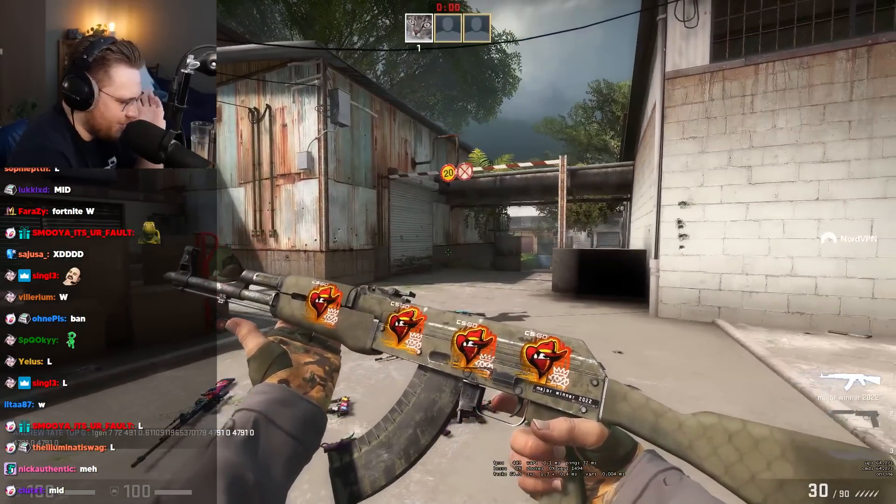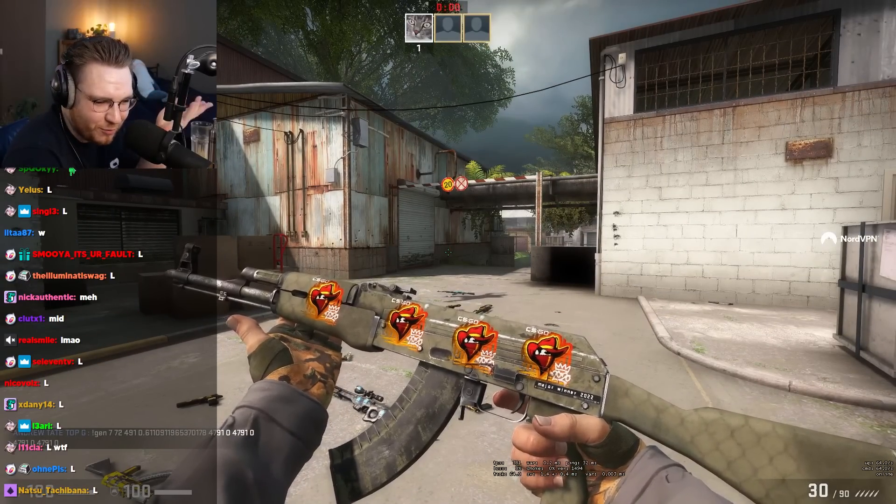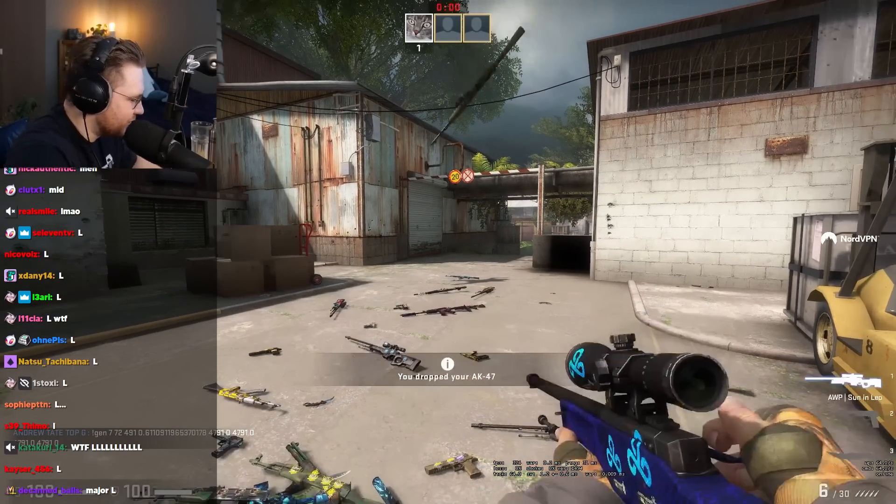WL. I see what you're trying to do — like a safari mesh. Safari, cowboy, western vibes. No, it doesn't fit though. I don't like it, bro.